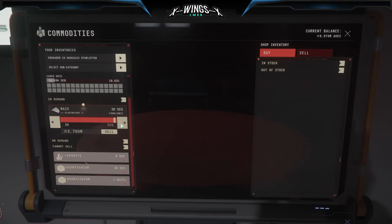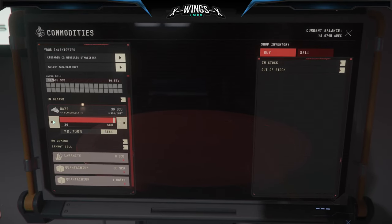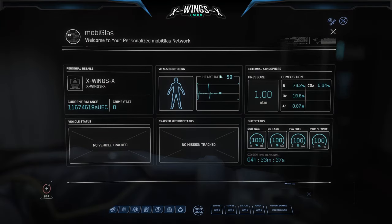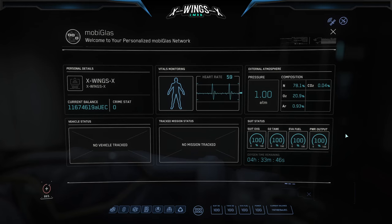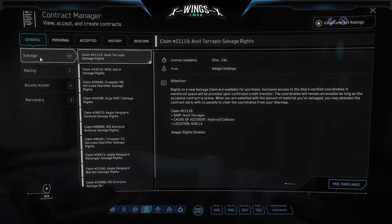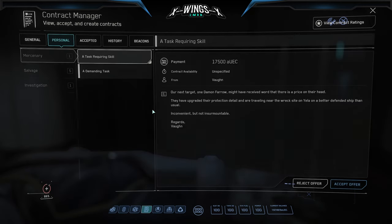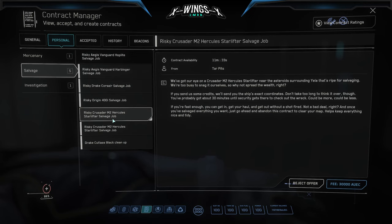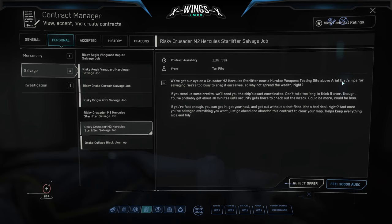To get those missions, you go into your MobiGlass, open the contracts, and under general salvage you'll find missions. I recommend the smallest ones — smallest amount of pay. You need to do about three or maybe four of them. Under personal, the risky salvage missions come up, but you want to take the M2 or the C2 Star Lifter missions.